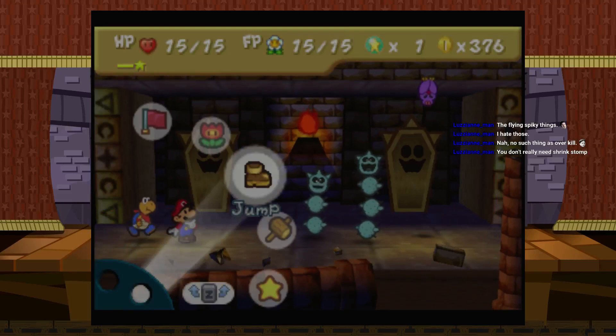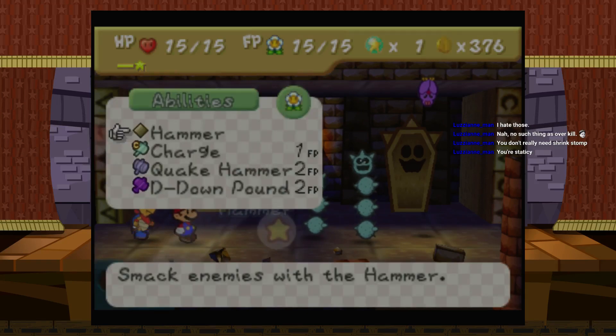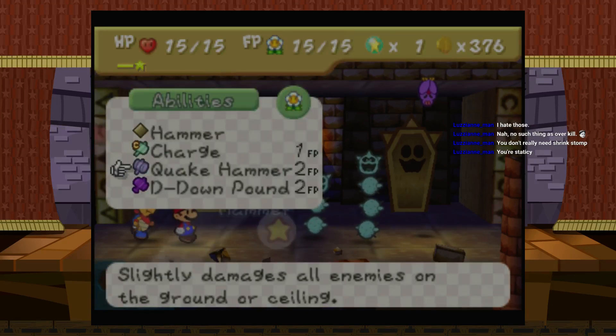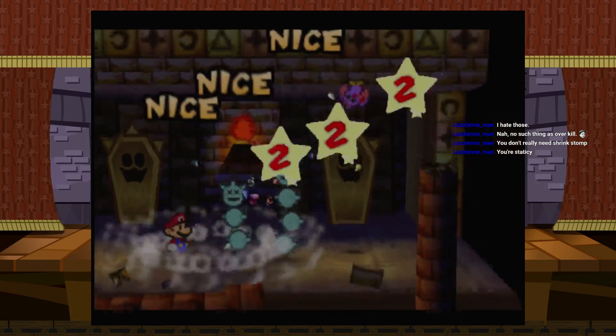Playing this on a Wii U — I feel like having a stick instead of C buttons makes it more confusing. That's my excuse anyway. Okay, so that bat is up there. Quick hammer will damage him — awesome, eat it bat.